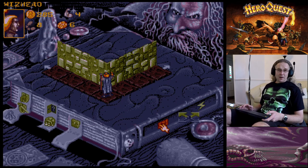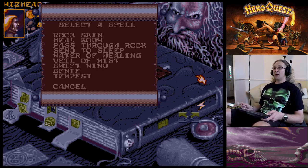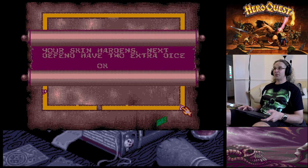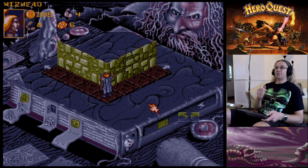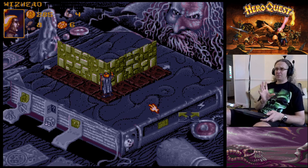Because the Wizard has no armor, I'm going to use the Rock Skin spell. Click on Rock Skin - your skin hardens, next defense you have two extra dice. So if I get into combat I've instantly got a magic shield around me, but it only lasts for one attack. I've used my magic so that counts as one of my two actions per turn.